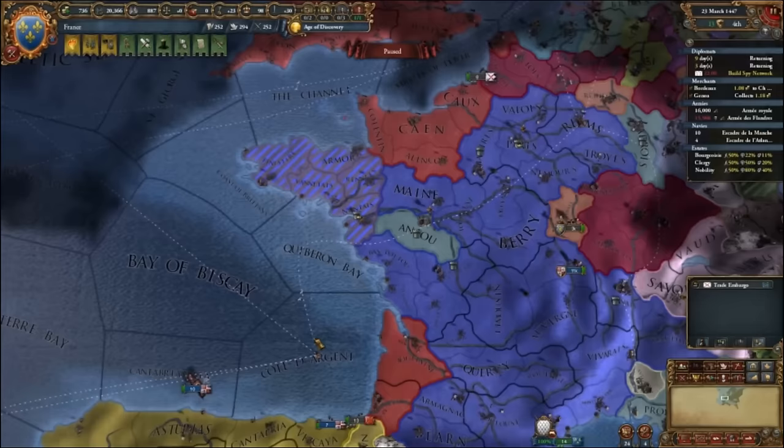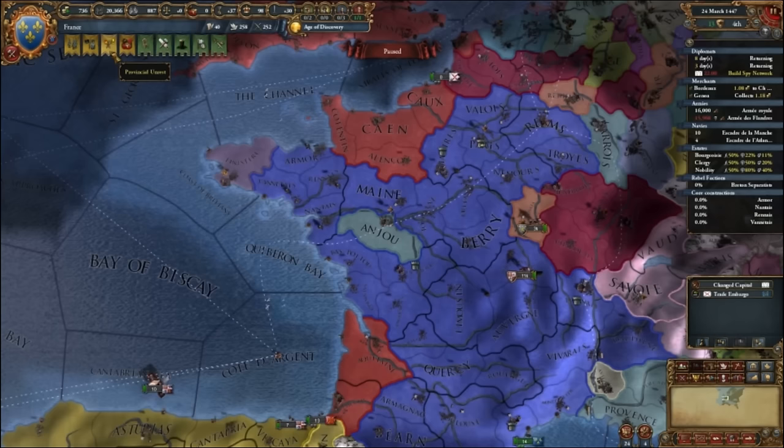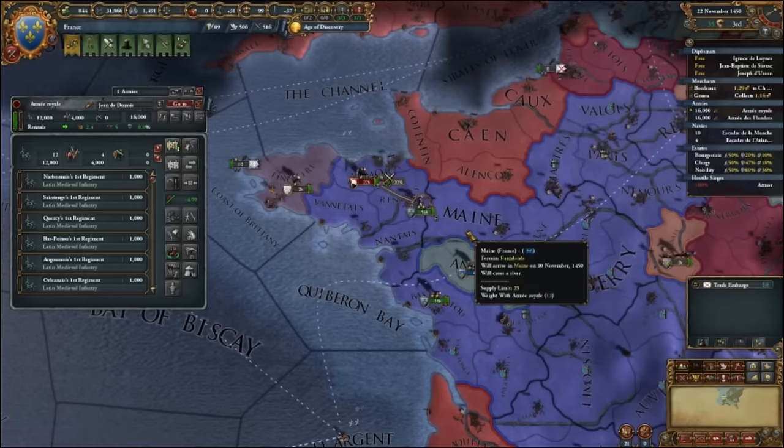Now that the war is over, make cores of your conquered provinces by clicking this button. Making a core costs admin power, so if you expand too fast, you might get behind on admin tech. Finally, if you've conquered a new province, you might get a notification that rebels are rising up. You might be tempted to decrease the uprising using harsh treatment, but this usually just shifts the uprising to a later point in time and wastes your military points. The best thing to do is place your army on the provinces that have unrest and let the rebels rise up — they are quite weak and are usually gone when beaten once.